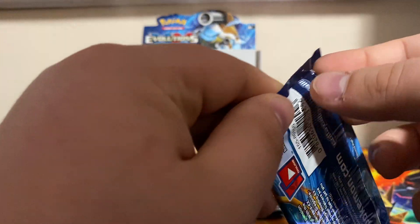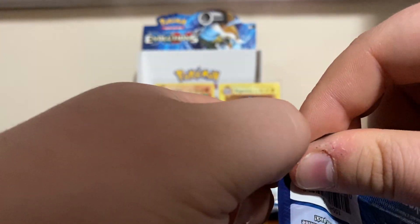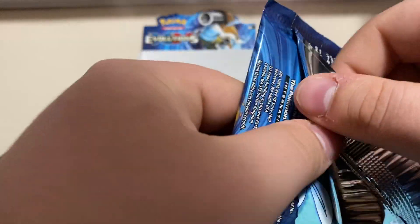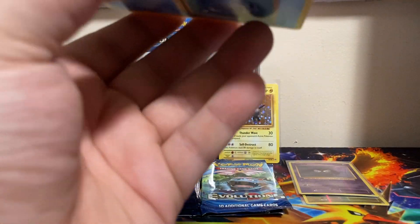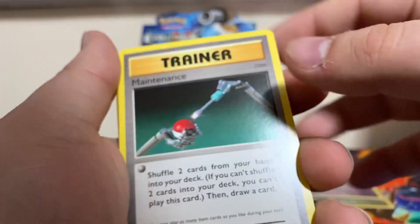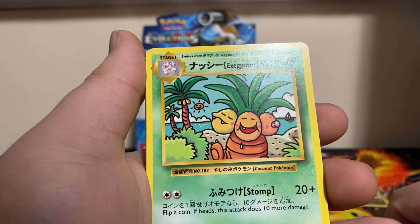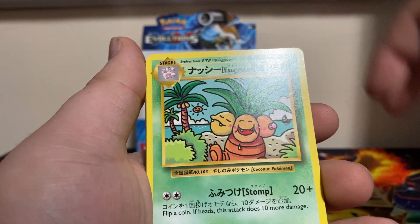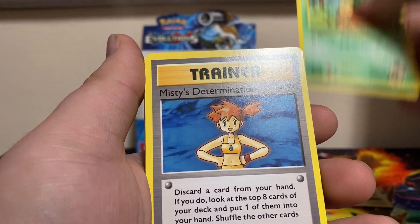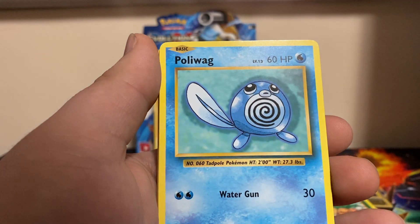So maybe we got more holos than I thought, who knows. If anything there should be at least one more in here. We got Maintenance, and we got the secret rare Exeggutor.